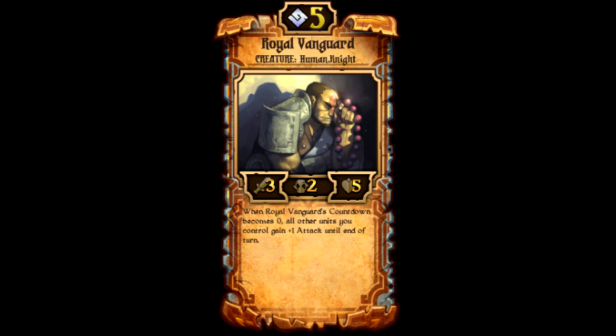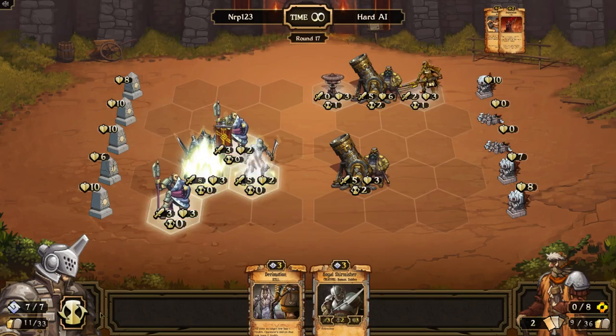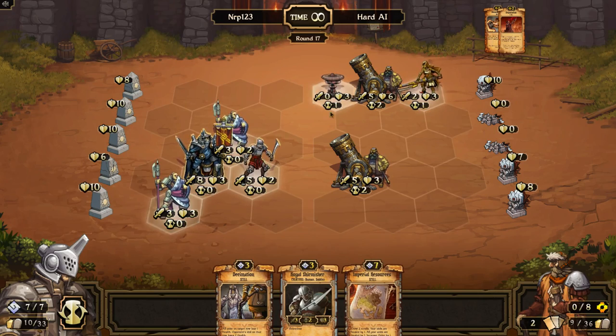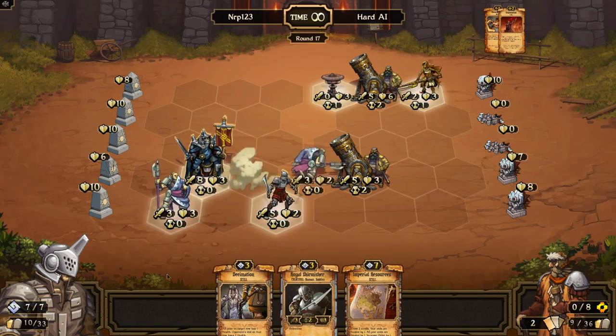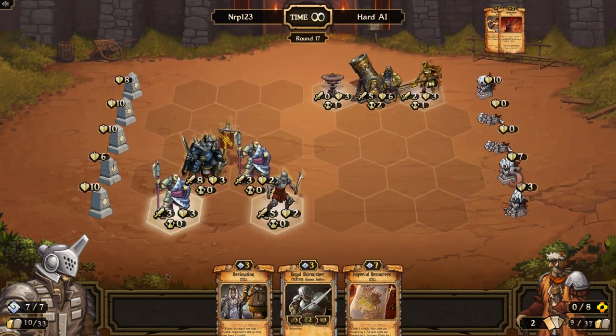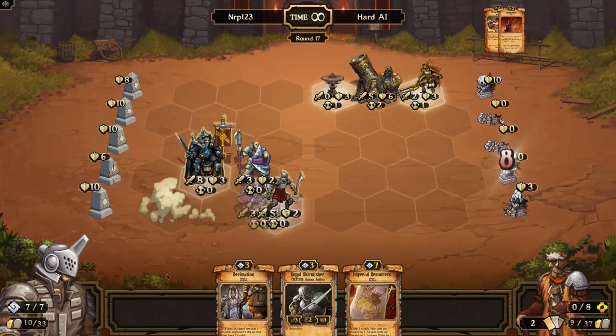Number 7: Royal Vanguard is a 5-cost Order creature with 3 attack, 2 countdown, and 5 health. When his countdown becomes 0, all adjacent units next to him get a +2 attack buff until end of turn — so it's like a Crimson Bull when his countdown equals 0. You can put a Blessing of Haste on him to buff someone else's attack and have him attacking. He's very good for Order's playstyle, which likes to clump up its units in a giant ball of death, and he'll buff everybody. Royal Vanguard is a very good scroll.